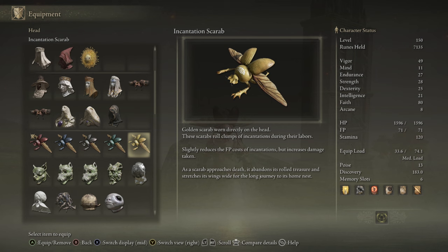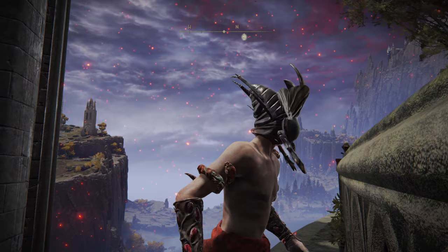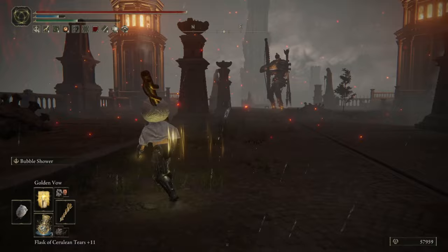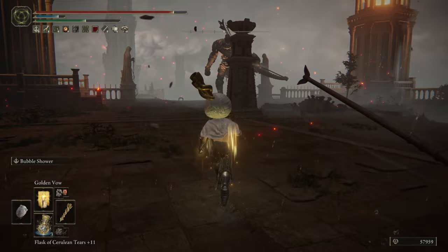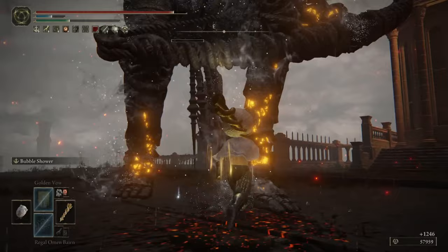First up, we have the Ash of War Scarab Helmet. This one is a gray, ashy color, and it reduces the FP cost of weapon skills by around 15%, making it very interesting and usable for anyone who uses weapon skills — which is most if not all of us — as they are an integral part of the gameplay of Elden Ring. That said, stick around, because every one of these helmets has something to offer for some sort of playstyle if you're okay with damage negation being lowered a bit.